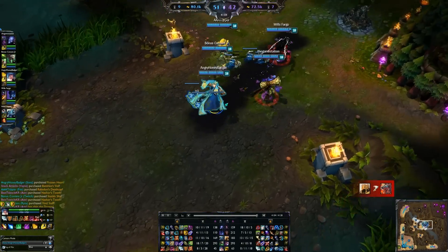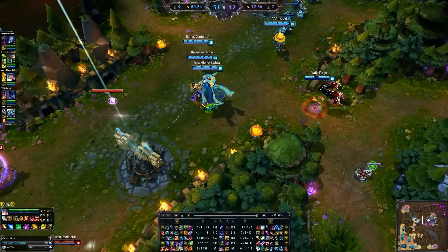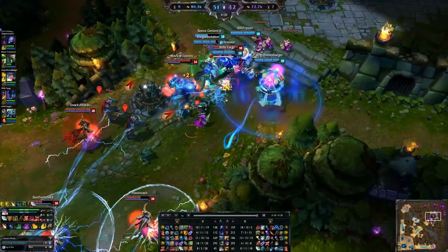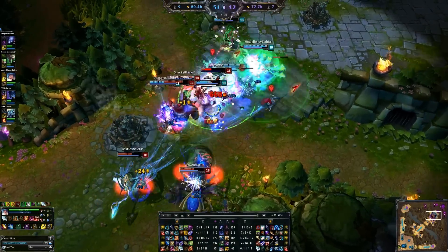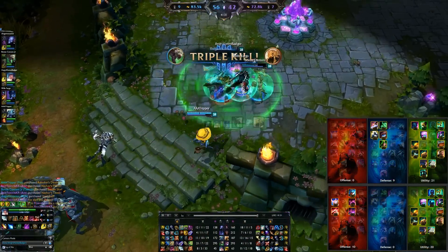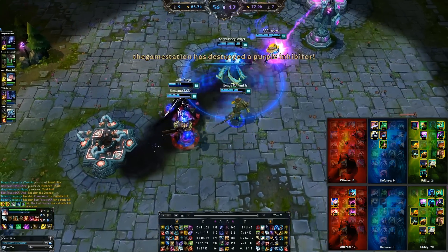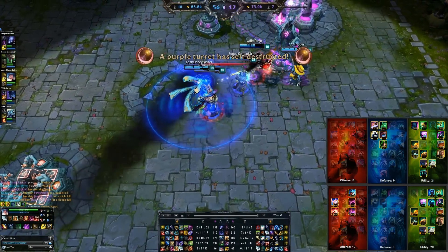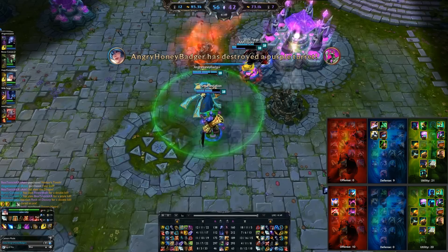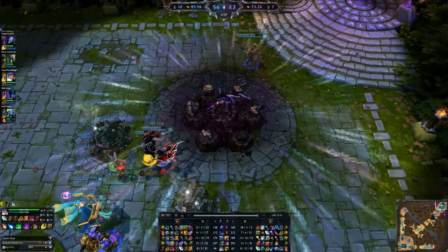Let's jump into runes and masteries. For marks I do hybrid penetration, which are great. Armor seals, flat magic resist glyphs, and then I usually take AP quints — pretty generic, though there are other options. As for mastery pages, I'll put two pictures up in the video. One is support classic, which has points in defense and then 21 in utility. The other is support caster, which is a little more damage with no defense and is more of an aggressive lane — 10 in offense and 20 in utility. That is the build for Sona. Everything you need to know is down in the description as always. Until I see you again, just have fun with Sona and I'll see you next time.